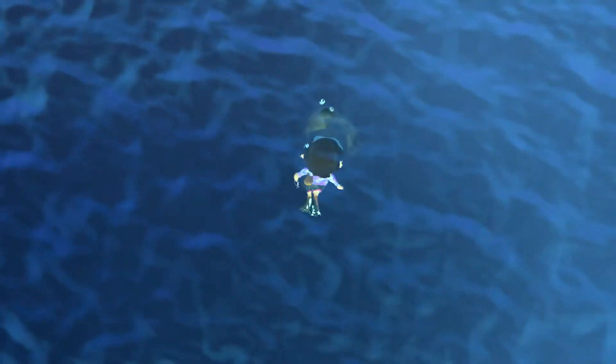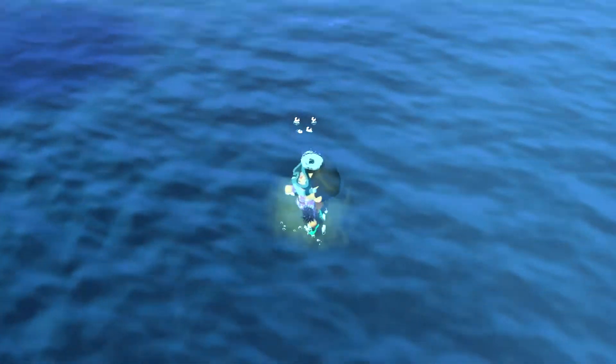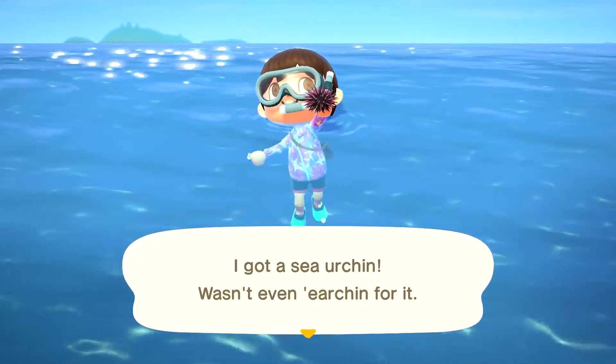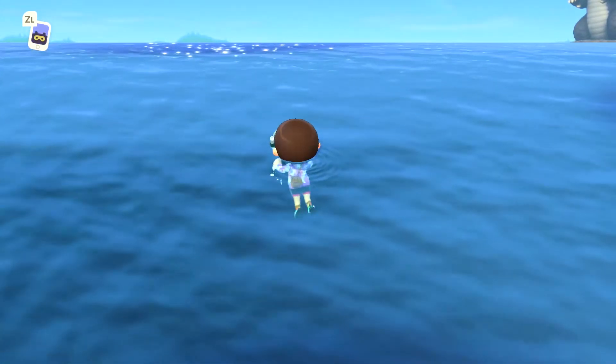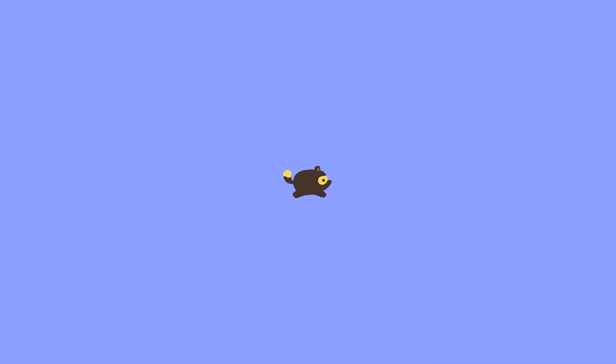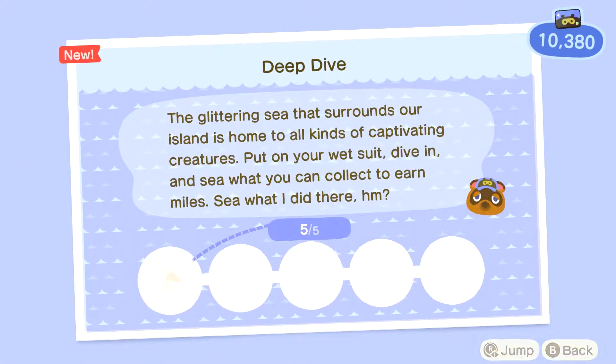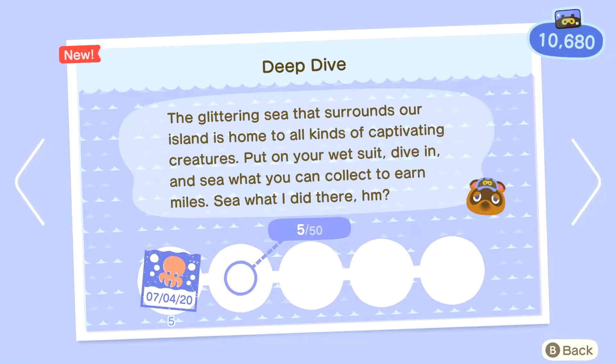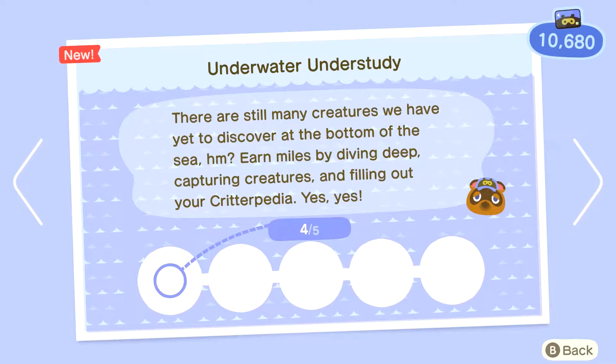I'm actually really excited about this. I'm happy that this game is updating with major changes. I got a sea urchin - was it even urchin for it? And of course there are brand new nook miles and new things in the critterpedia. Deep dive: the glittering sea that surrounds our island is home to all kinds of captivating creatures. Put on your wetsuit, dive in, and see what you can collect to earn miles.